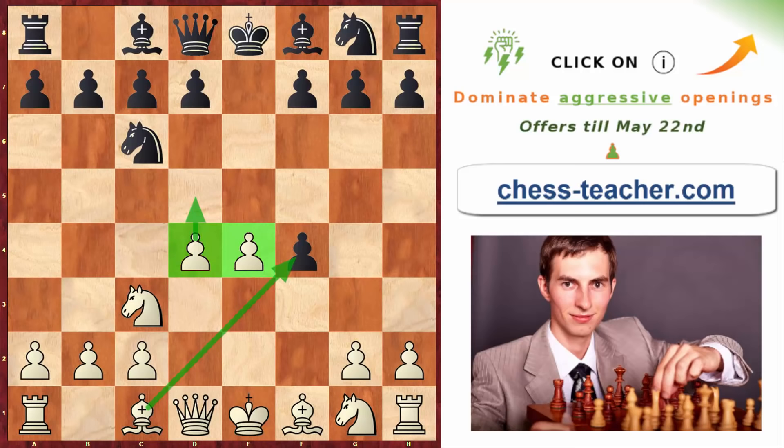There is one major question: what if black plays queen h4, delivering check to your king? It forces white to move his king forward to e2, which looks really awkward. Usually activating your king in the early stage of the game is a really bad idea, but in this particular case it gives you a great position.